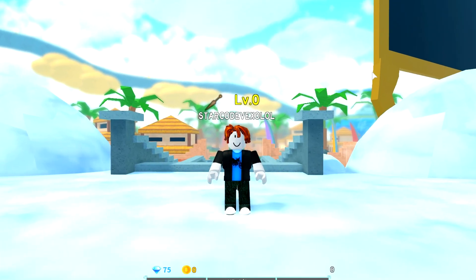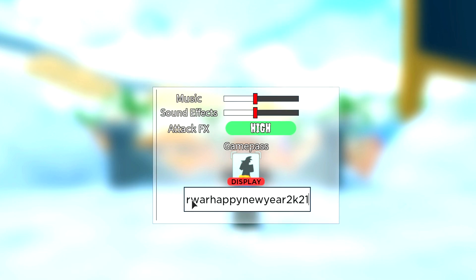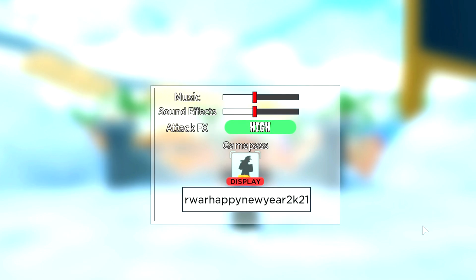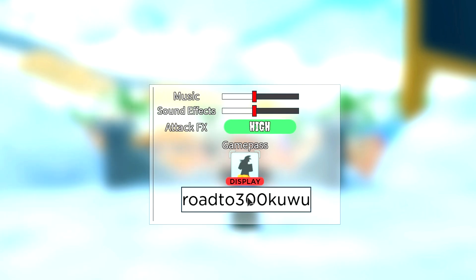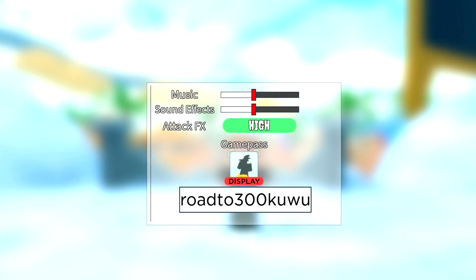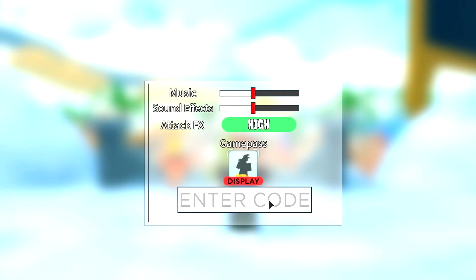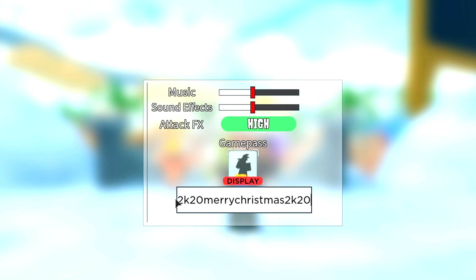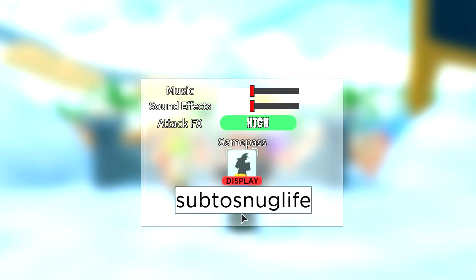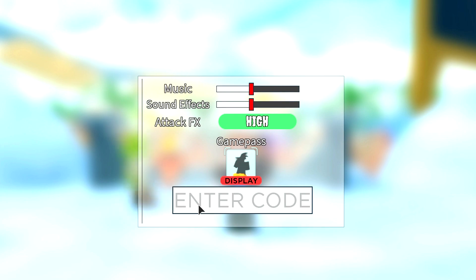Let's do it. The very first code is 'RWWARHappyNewYear2K21' — that'll give you 150 gems. Next code is 'Rolledto300kuwu' — that gives you 150 gems. Then 'MerryChristmas2K20' — also 150 gems. Next code is 'Sub2SnugLife' — that'll give you 100 gems. And then we got a pretty long code: '2ShutdownCode12232000'.